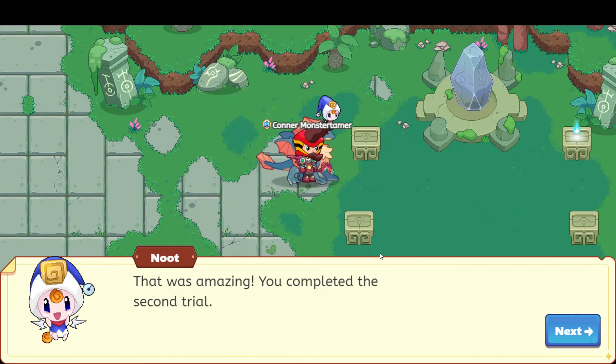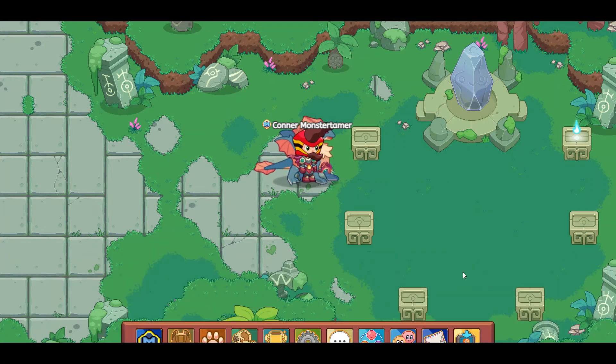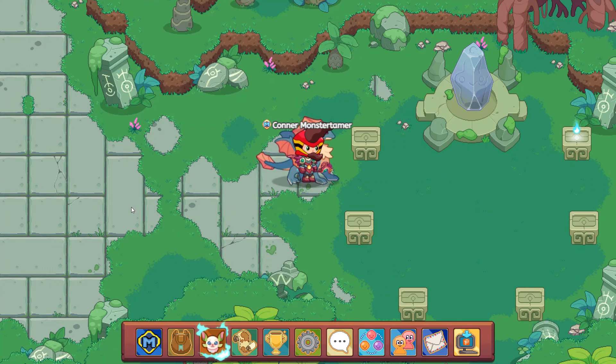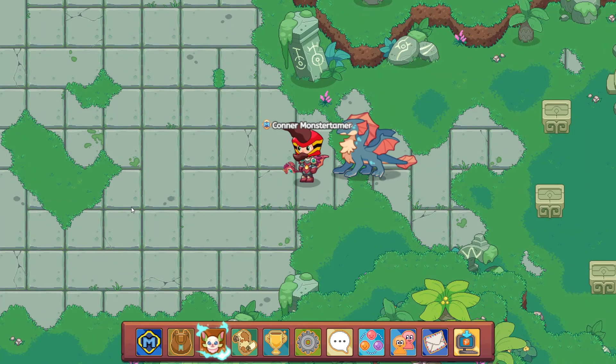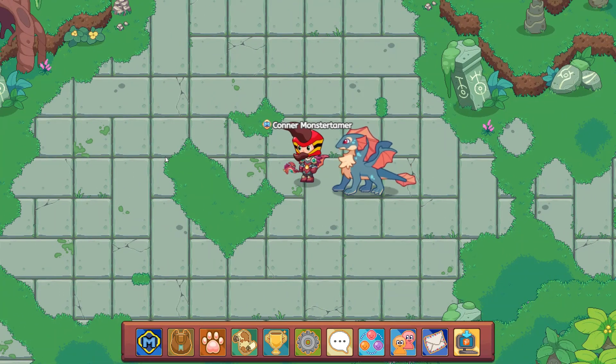That was amazing! Now I can sense even stronger runes on the island — let's go find them. So that was the second trial which we completed. We got a really cool fire relic, and we'll be able to get even stronger runes to help us in the battle arena now. Be sure to like, be sure to subscribe, and check out where we are next time as we progress through Harmony Island.